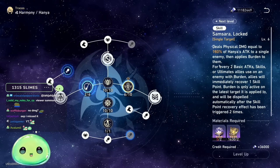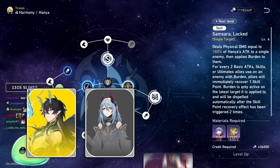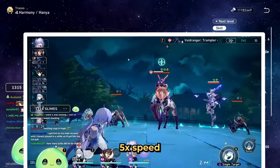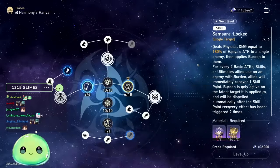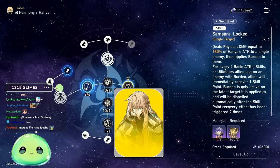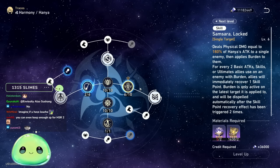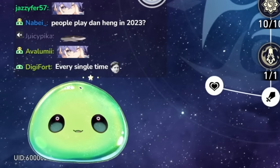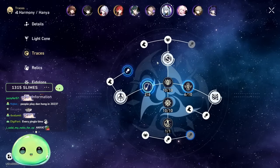I ran a Danheng team comp with Hanya, Tingyun or Asta, and Bailu, and I was able to keep skill points afloat for the entire Memory of Chaos floor 10 while still using Danheng's triple-E attack every single time. If you have Luocha or someone else that generates more skill points, you'll be swimming in skill points. As for leveling the basic attack — I stopped at 6 and think it's fine. She's not here for damage; she's here for buffs and making enemies take more damage.